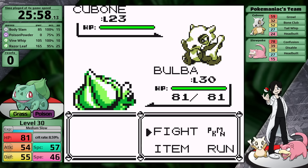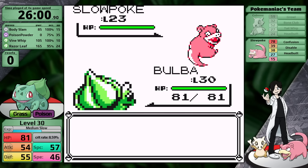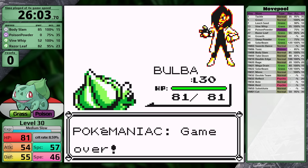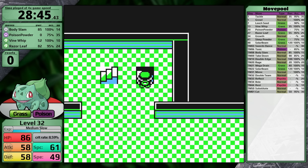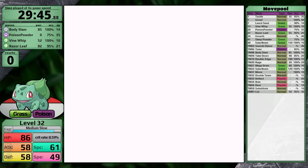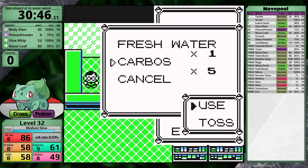Bulbasaur matches up much better against the trainers in the next section. The obvious example is the Pokémaniac just inside Rock Tunnel's entrance — he has a Cubone and a Slowpoke, so Razor Leaf is super effective. My community has nicknamed him the Slow Bone Trainer. After arriving in Celadon City and the Rocket Hideout, I collect high-priced items to buy vitamins in the department store, plus an additional Rare Candy. I dig out and head to the department store where I buy five Carbos — raising Bulbasaur's speed makes the most sense because it's not fast, and the mid-game is not kind to slow Poison types in Yellow version.